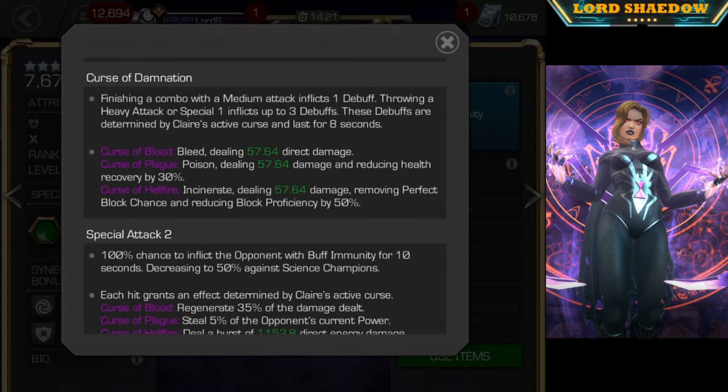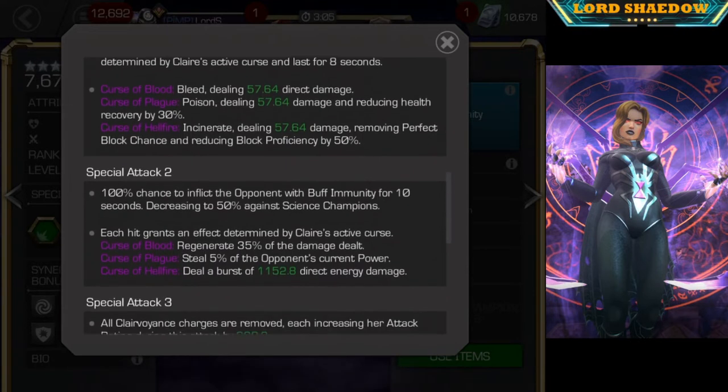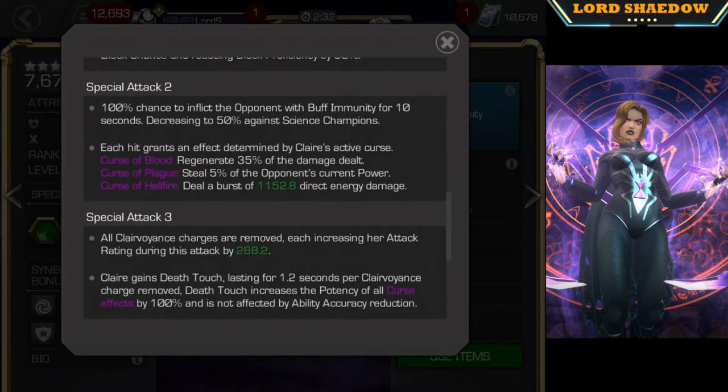Another thing I'm going to try to show you in the video is that when you throw a Heavy Attack, the Heavy Attack doesn't have to land — that is my understanding. So if you stun them, back off and throw a Heavy, that'll work. Or if they're throwing off their Special and you feel it's safe, you can throw a Heavy. Just something you might want to bear in mind.